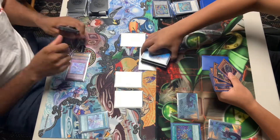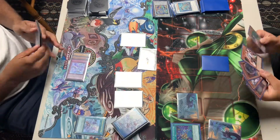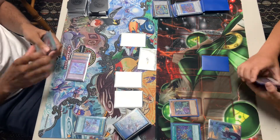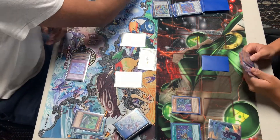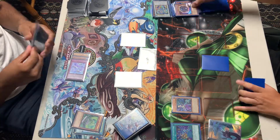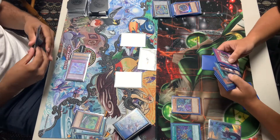We're going to search off the Rubina that was normal summoned for the Barrier Statue, then normal summon the Barrier Statue. Going to tribute summon — setting for a Deer Note. Deer Note is going to enter battle phase and attack into the Barrier Statue.